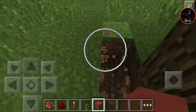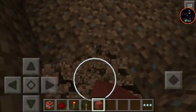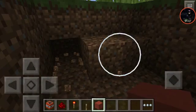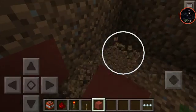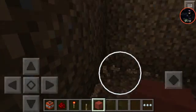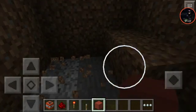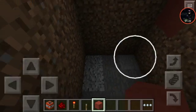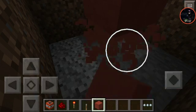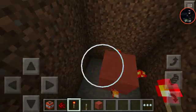Dig a hole here and keep going until you find stone. Place blocks there and put a redstone torch on the block.